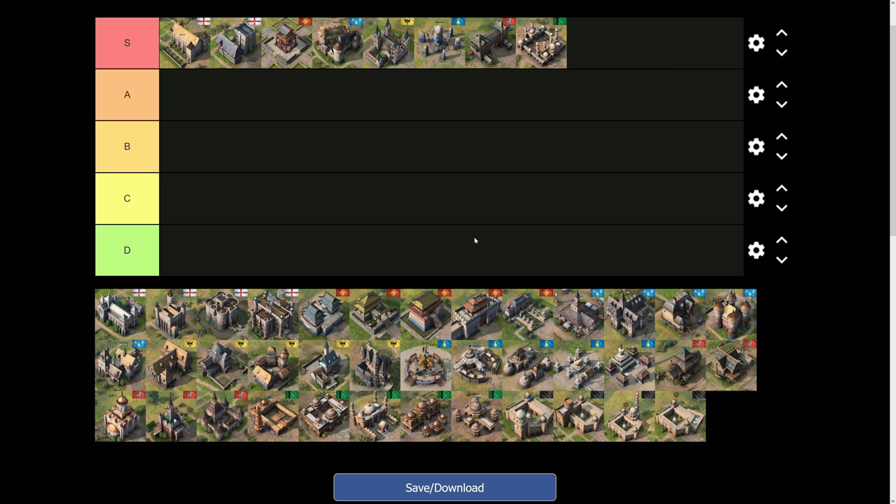Originally I had the Abbasid Dynasty Economic Wing pegged at S-tier, but I'm going to put it in A-tier. It's not S-tier because you don't always have to go it — you can open military wing or economic wing depending on your strategy. That said, it's incredibly strong primarily because of Fresh Foodstuffs, which reduces the cost of farms. That's the primary reason this wing of the House of Wisdom sits in A-tier.